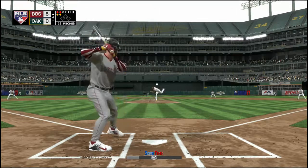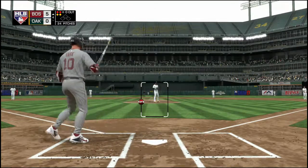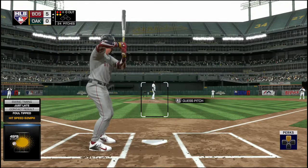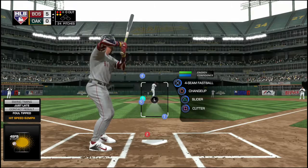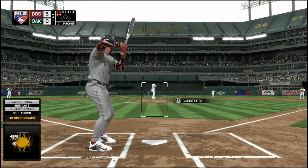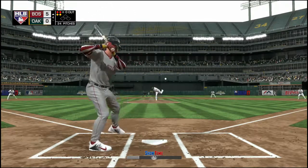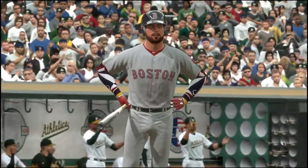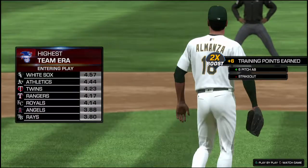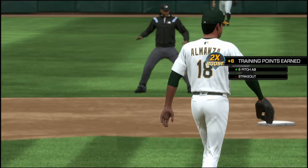Ready on two balls and two strikes — here it comes, and that's swung on and fouled straight back. He's clearly looking to hit off the fastball and adjust — that's a pretty good swing after seeing two fastballs in a row. And did he hold up in time? A look down, and no — he went around at strike three. So a good job to get him out.